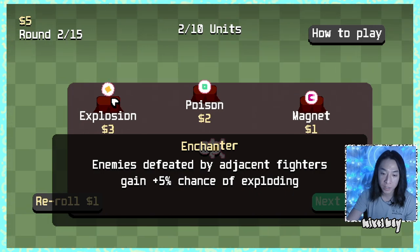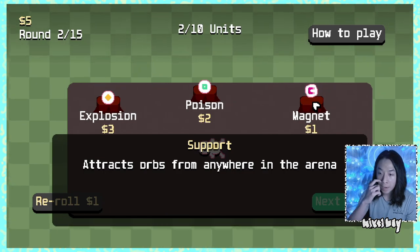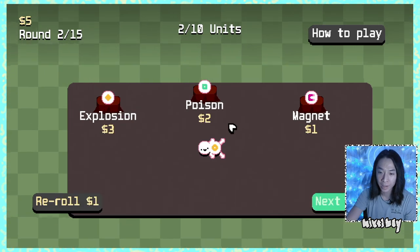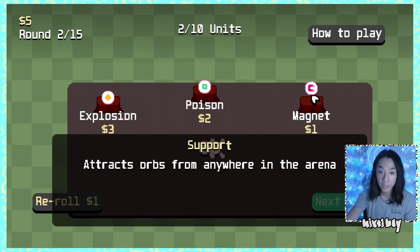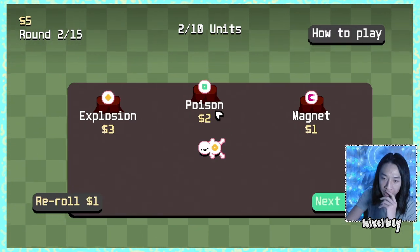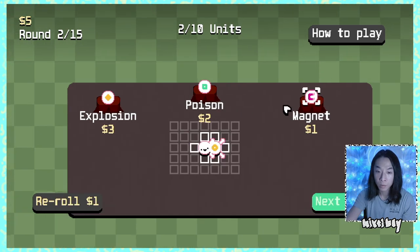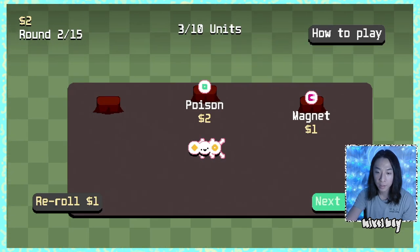Enemies defeated by adjacent fighters gain plus five chance of exploding. Adds poisoning. Attracts orbs from anywhere in the arena. I can only have up to 10 units, so that doesn't sound like I want it. Can I rearrange? I can't rearrange. I have no attacking thing for explosion to make sense. Oh, I can put them anywhere — right, right, right. Well, let's put some explosion on this guy then. There you go, now you're exploding.